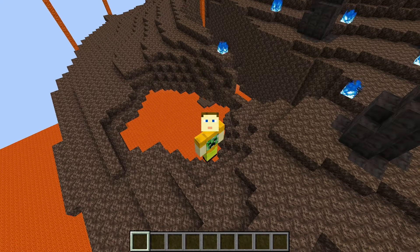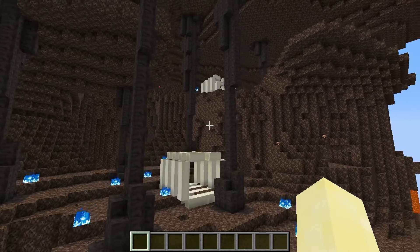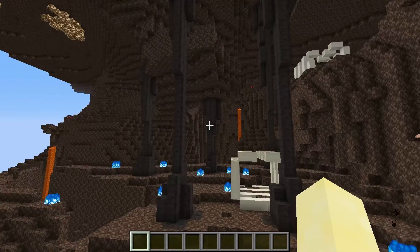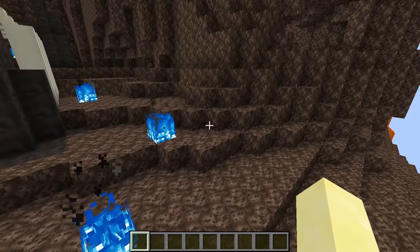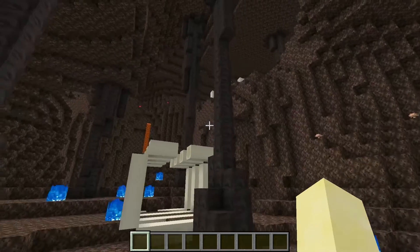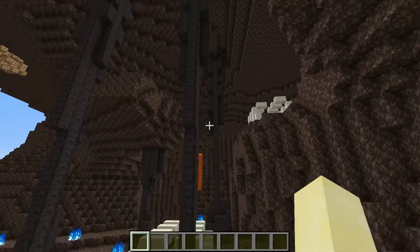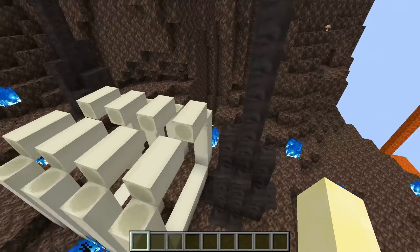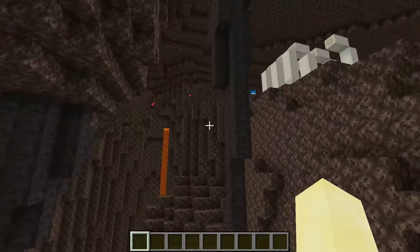Let's begin with the biomes. The first one is the Soul Sand Valley. This biome is going to have blue flames — they're normal fire but when you place them on Soul Sand they're going to be blue. And these stalagmites and stalactites are connected; they look really cool, and they always have bone structures.